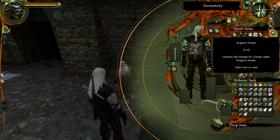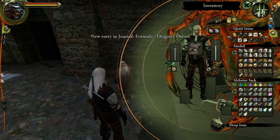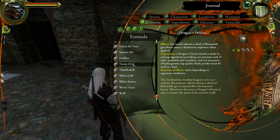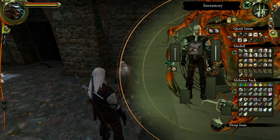We have the Dragon's Dream scroll — we can create the bomb Dragon's Dream. Upon detonation, the bomb releases a cloud of flammable gas which causes a destructive explosion when ignited. It's made by mixing ingredients providing one measure each of rebus, quibryth, and vermilion, plus two measures of hydrangem. Top quality black powder must be used as a base. Zeracanians worship dragons and so it is no surprise that this mixture is named after fearsome beasts. Whoever detonates a Dragon's Dream is sure to conjure the spirit of the creature itself. Not going to be using bombs — or at least I don't think I will be. Maybe I'll try them out at some point; we'll see about that.